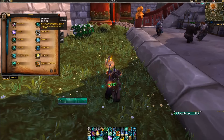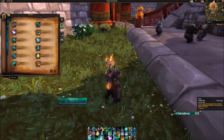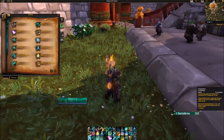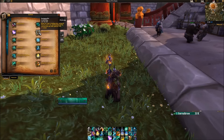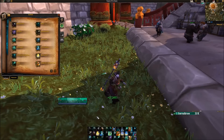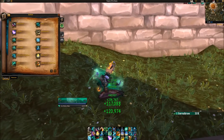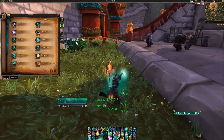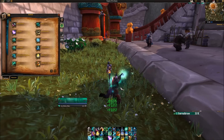Enveloping Mist is more expensive but stronger — you want to keep it on the tank. If you want to really power-heal the tank, like during Kil'jaeden's Felclaw, use Renewing Mist on the tank immediately followed by Enveloping Mist, and then start Soothing Mist. So you have your Renewing Mist HoT, your Enveloping Mist HoT, and Soothing Mist channeling on the tank at the same time — three very powerful HoTs to help keep them up.